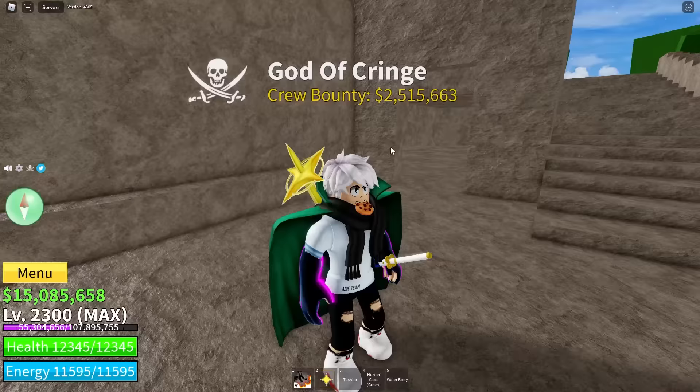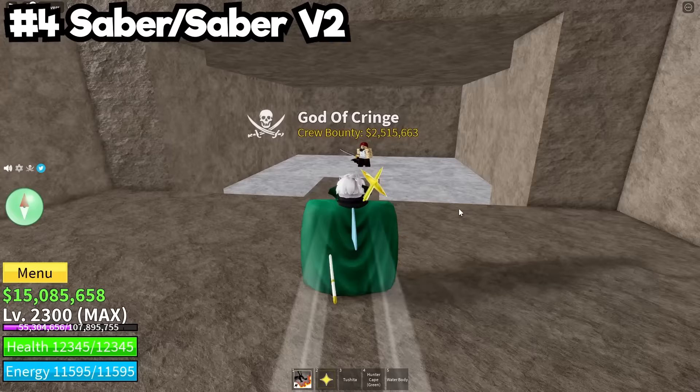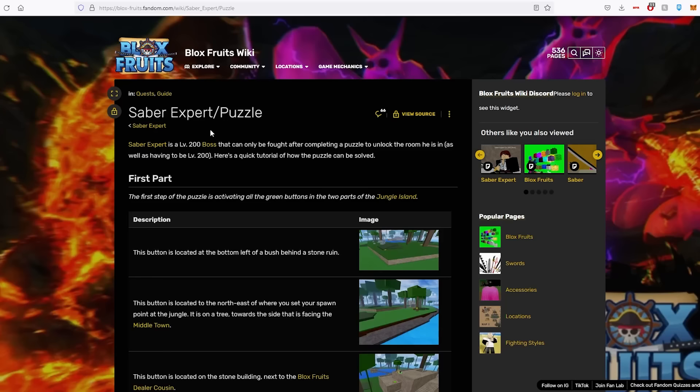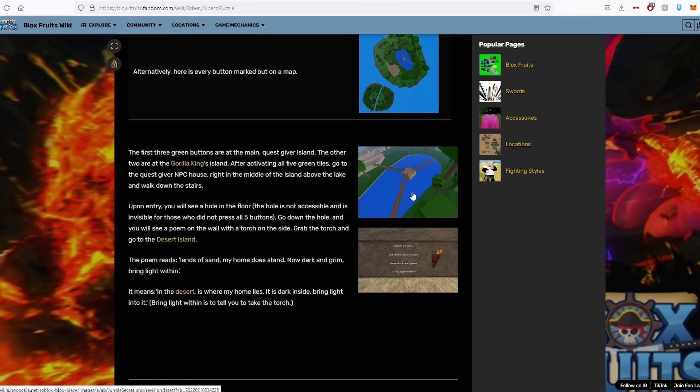One of the most important items that people miss in the first sea — because they think they're going to get Yoru or they're saving up for True Triple Katana — is the Saber sword, dropped by the Saber Expert at level 200. I usually do this at around 250 when building new accounts. You've got to complete the Saber Expert's puzzle, which starts on the Jungle Island. It shows you each button to press in order and gives you a map of where all the buttons are from a bird's-eye view.